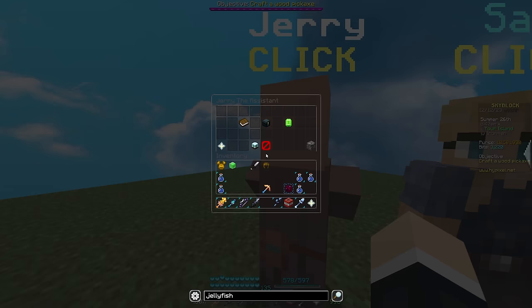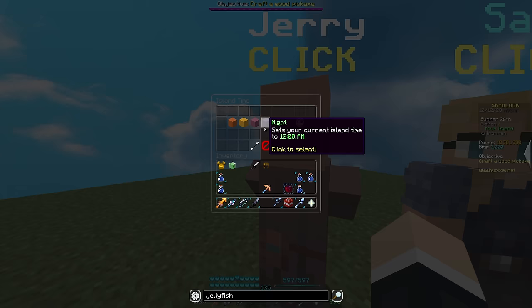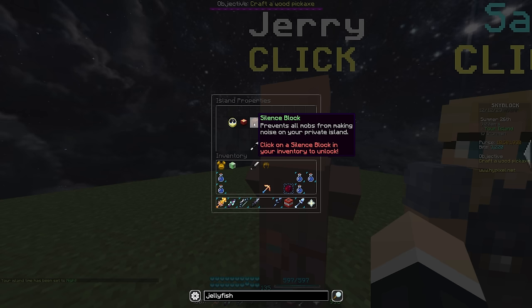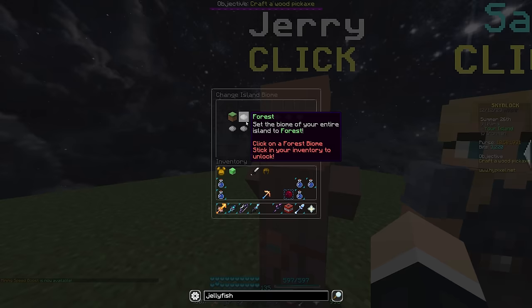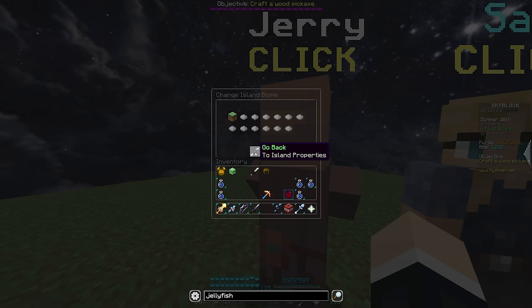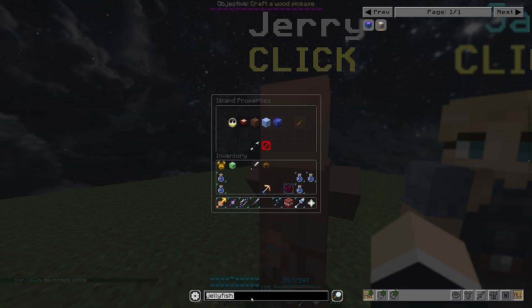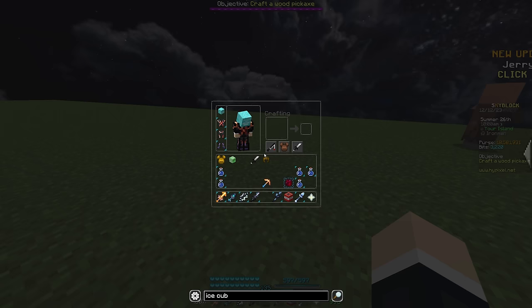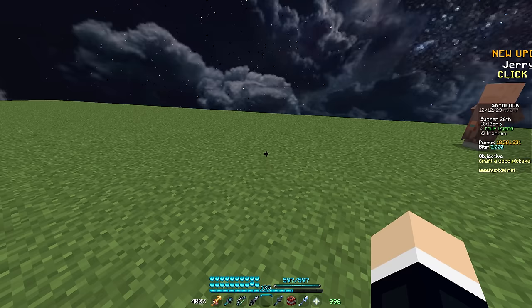There's a new Island Properties menu inside Jerry on your island. Island Time lets you set it to night or day. A Repelling Candle and Silence Block each require having the item in your inventory to change weather. You can also permanently unlock new biomes using the correct biome stick — now all in one nice GUI. A new addition is the Ice Cube, which prevents all ice from melting on your private island — crafted using 1 Packed Ice and 8 Enchanted Ice from the Ice Collection.